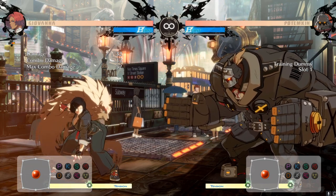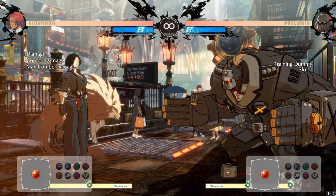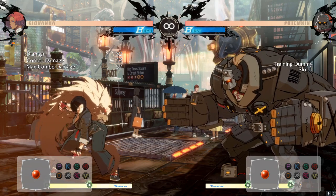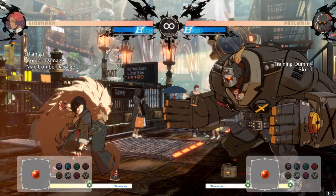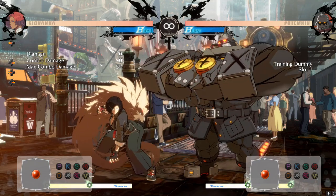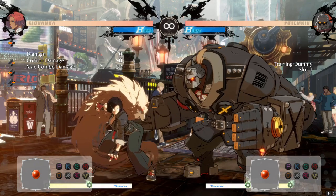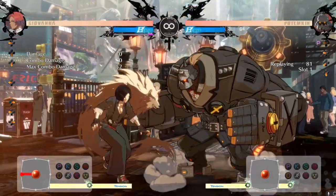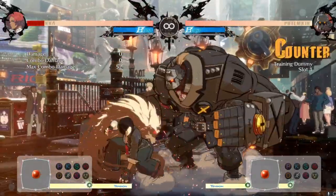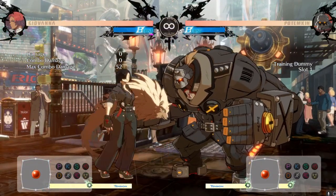A bonus tip: with Potemkin specifically, if you go into mission tutorials and scroll to the last couple of missions, it teaches you how to punish Hammer Fall. It already has the bot set up, so check out mission mode and do it with your character — it does let you select your character. The key point is we're punishing the recovery frames of Mega Fist, not trying to catch him in it. Because of how big the hitbox is, you want to block it and then punish.